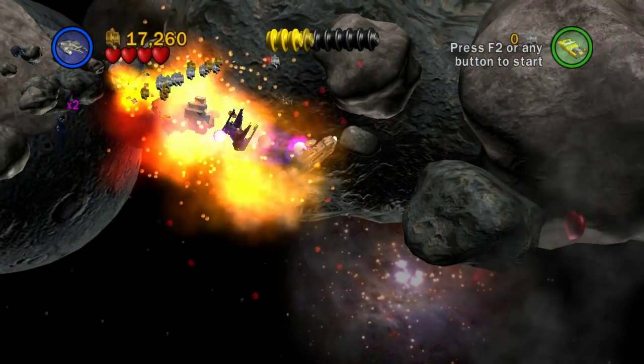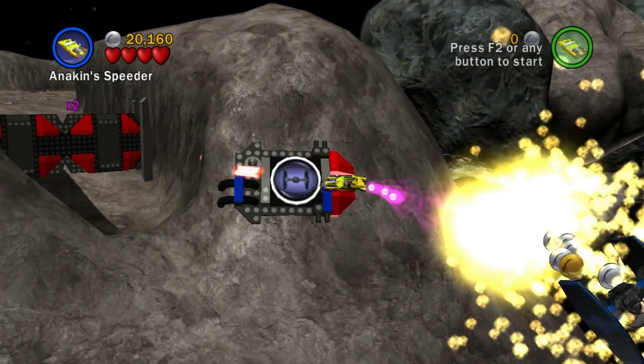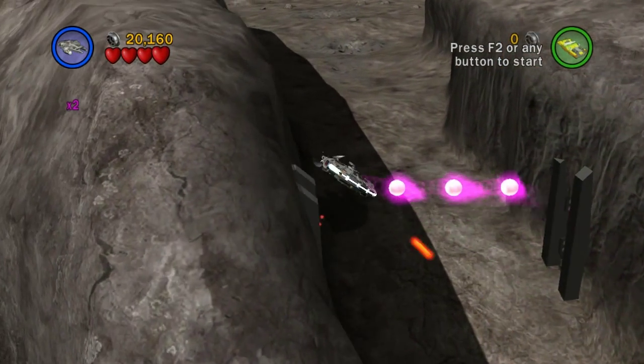I know some asteroids have canisters in them — I might have gotten some in story mode, and if I can remember what I did... Wait, does it stay open? Yes, it does. Nice.